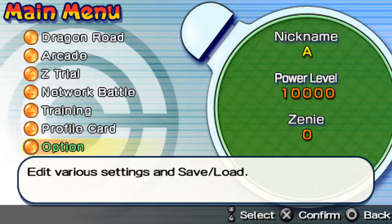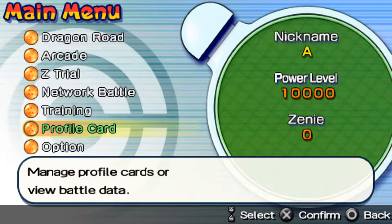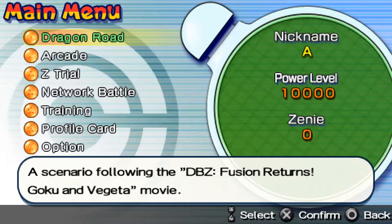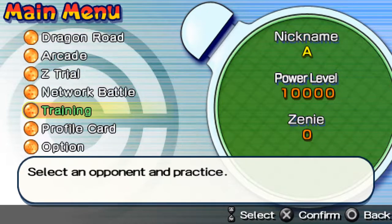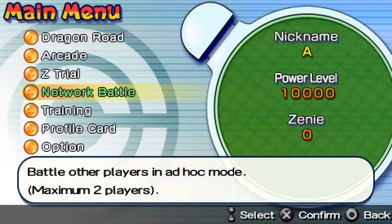We already have a created save here. So we have some different modes. We have Training Mode, where you can select an opponent and practice. We have Profile Card to manage profile cards and view battle data. We have Network Battle, which usually requires two PlayStation Portables and a link cable, but it's also possible to play on the computer through the Wi-Fi system.